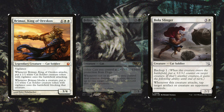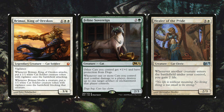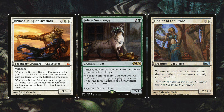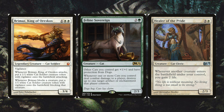Brimaz King of Orekos has vigilance — whenever Brimaz attacks, put a 1/1 white cat soldier token with vigilance onto the battlefield attacking; whenever it blocks, put a 1/1 token blocking. Feline Sovereign gives other cats plus one plus one and protection from dogs, and whenever one or more cats deal combat damage to a player, destroy up to one target artifact or enchantment that player controls. Healer of the Pride is a cat cleric — whenever another creature enters the battlefield under your control, you gain two life.